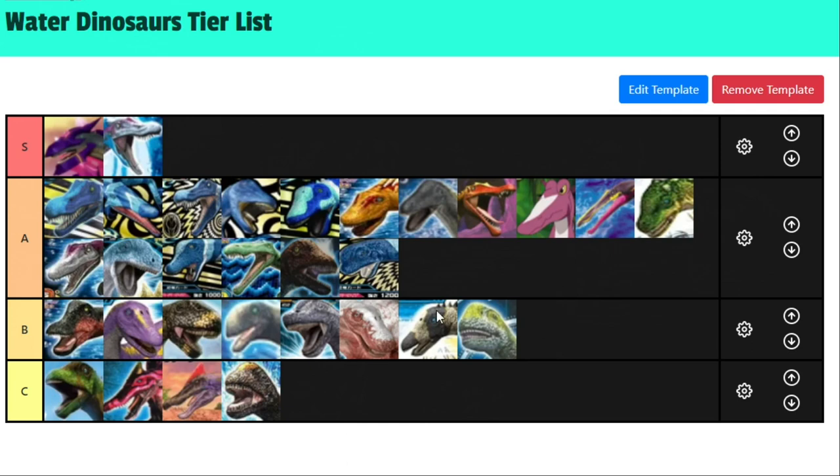And that, my friends, is the tier list for the water dinosaurs. Not much surprises here — mostly all the Super Dinos in A tier, and a lot of really good water dinosaurs overall. So the fire dinosaurs better watch their tails. That's going to end this session — I hope you enjoyed. Stay tuned for next time; we'll do another tier list, probably lightning dinosaurs. What do you think of the tier list? What would you make different? Are there any dinos that surprise you? Leave a comment down below. This is DrangerGamer, signing out.